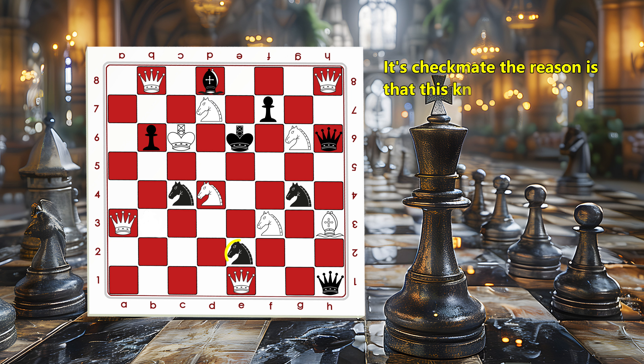The reason is that this knight cannot capture because there is a pin by the queen. Don't be fooled by the crowded board — it's a simple tactic. The knight has the winning move with a double check setting.